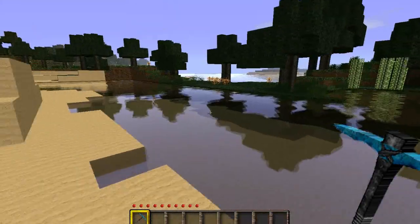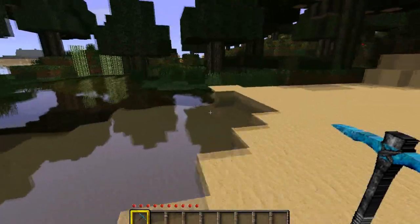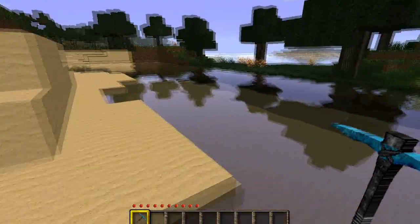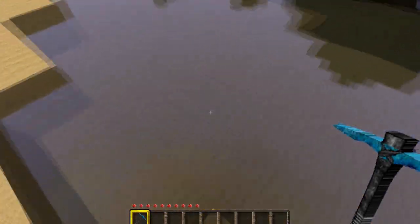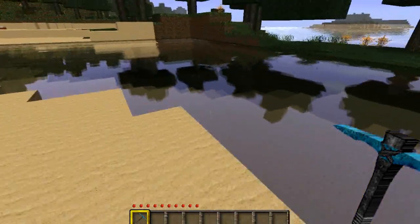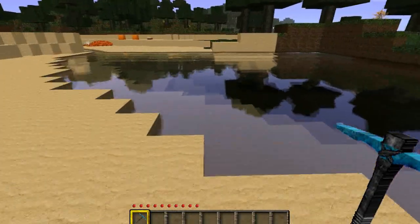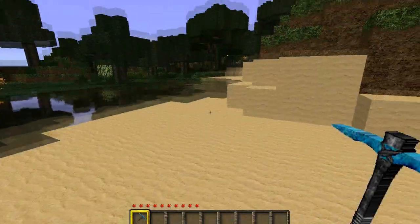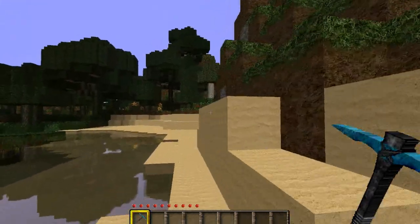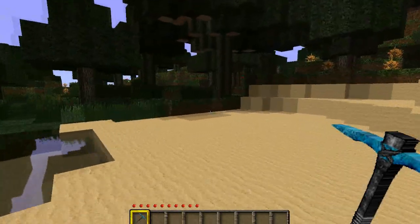I thought if I can get this on a realistic-looking texture pack, my Minecraft is going to look amazing — and that's what I did. First of all, look at the water. It is like real life water, it is amazing. I'm sorry if my frame rate's a bit lower than normal, because this water mod alone will kill your frame rate, and combined with this awesome HD texture pack, you will really struggle to run this on most computers.